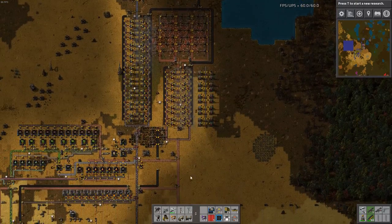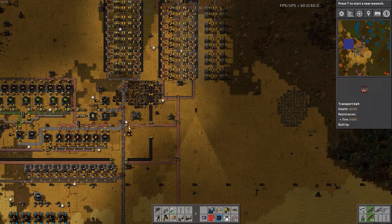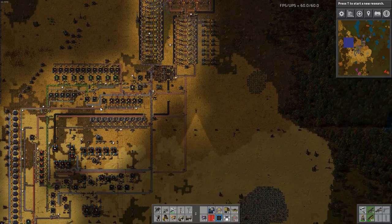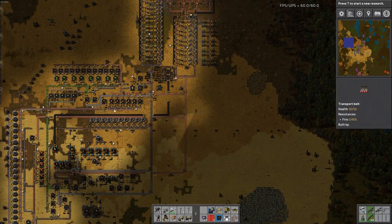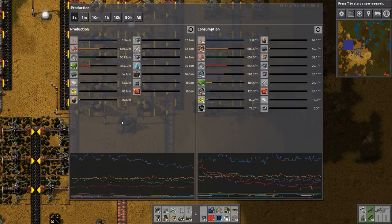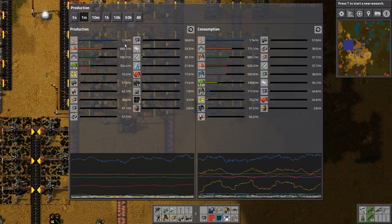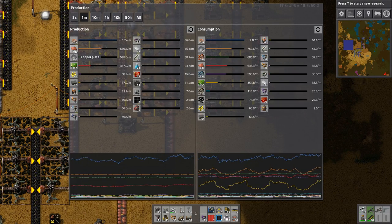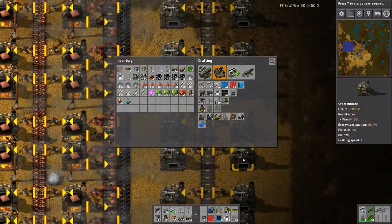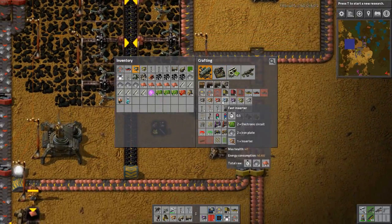In the end that's given us a nice flow of copper, but we still can't keep up. You can see overall it's all being eaten up by the circuits, so I'm going to try to speed up the circuits now. You can actually see 1.1k copper cables a minute - copper is now higher than iron. It would be a lot higher too if I could speed it up. It just shows you how crazy it is when the tables have turned.